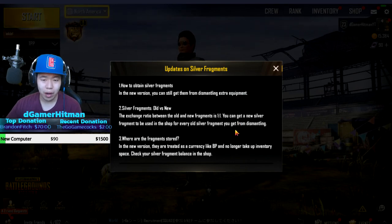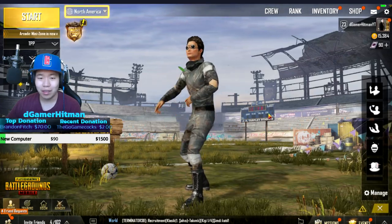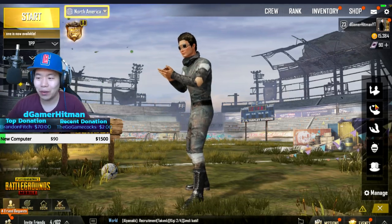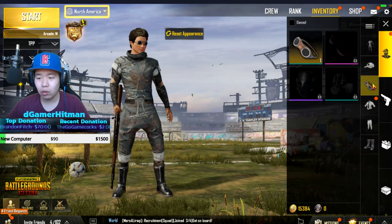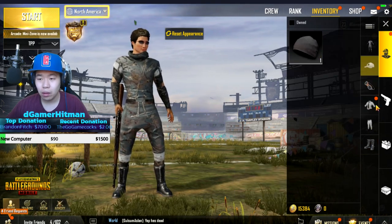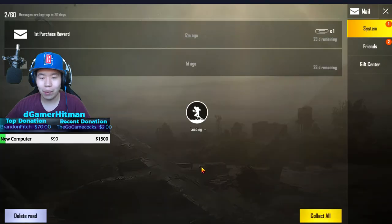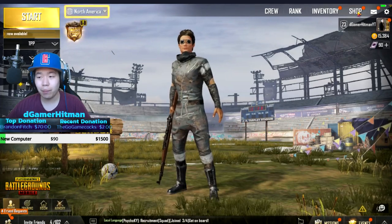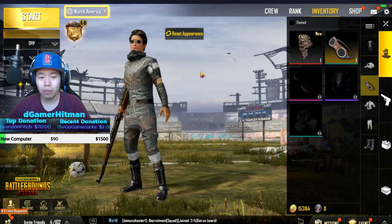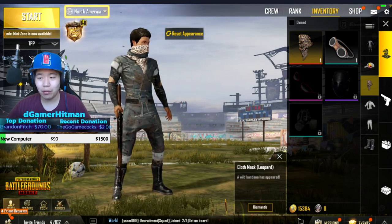Updates on silver: to obtain silver fragments you dismantle new equipment — that makes sense. We got emotes — I love the shake-the-head and the laughing one. The clap is going to look great! I'm pretty sure I got a new scarf from the first purchase, and I found it. There we go — collecting the scarf! That is going to look good. We also got some friends sending some BP. Now before we end this video we're going to put the scarf on — oh, that looks nice!